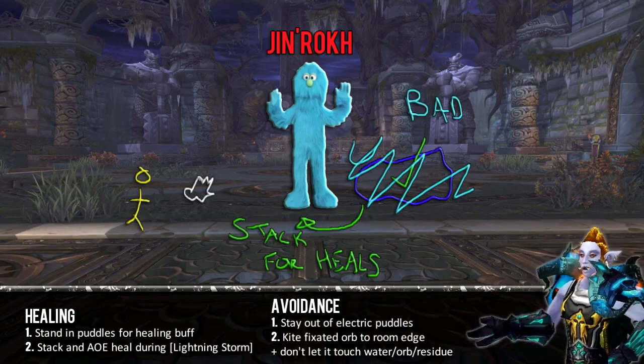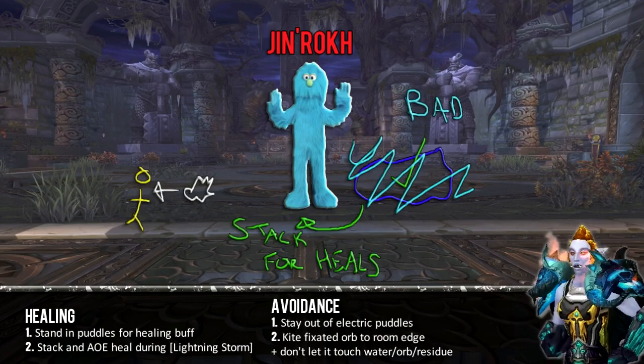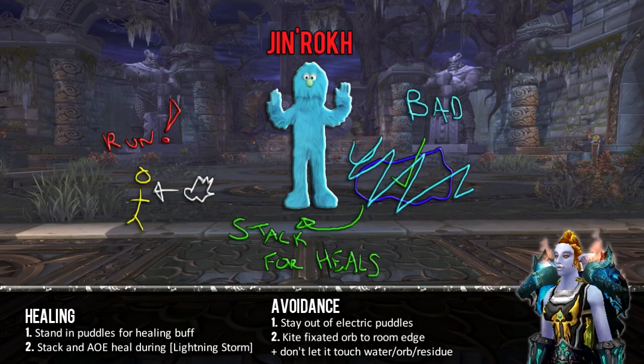When a pool is electrified and you're waiting for the next one to appear, just hang around in the centre and wait for it to turn up. Keep in mind that the tanks are going to take 250,000 damage when thrown at a statue, so expect a health drop and heal accordingly.